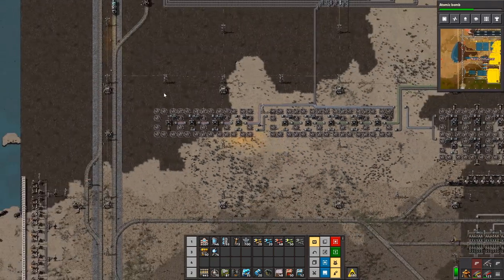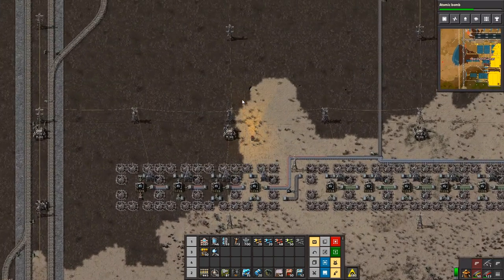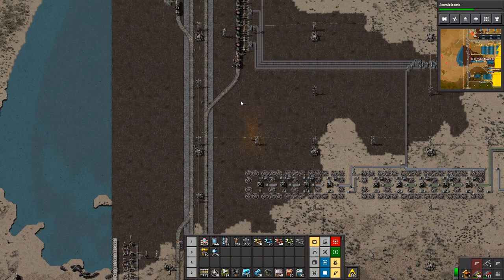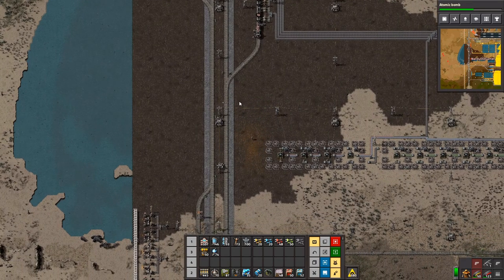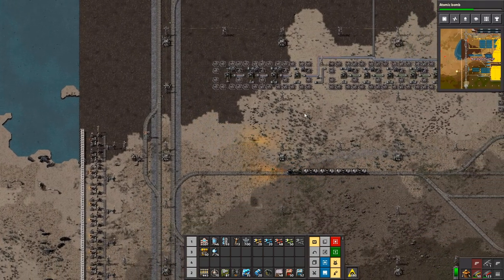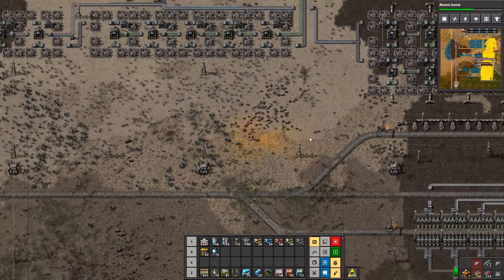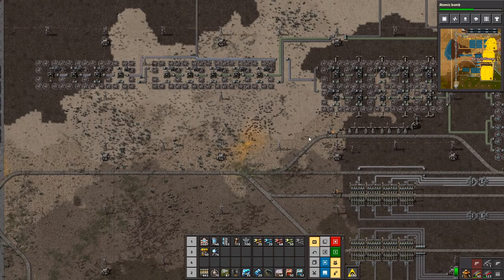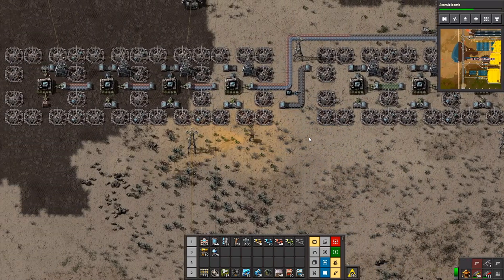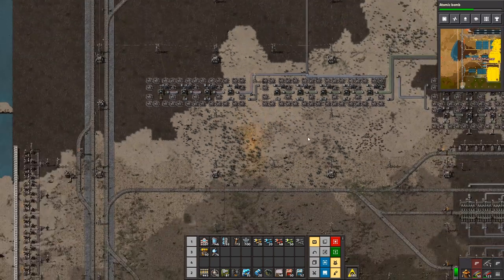So what I am going to do is set up another train station, because we don't have a train station for blue circuits or processing units either. I'll set up a train station for that and we'll get that going. And then you will make more plastic, right? That's the idea. What I am going to do is attempt to double our oil load. Sounds good.